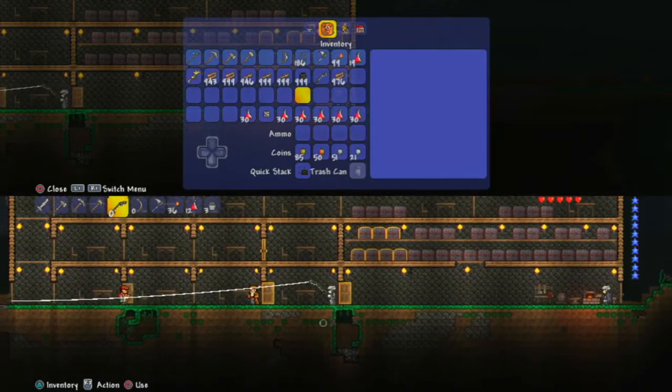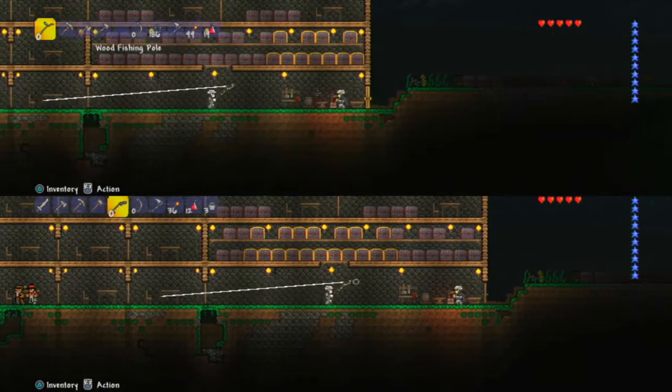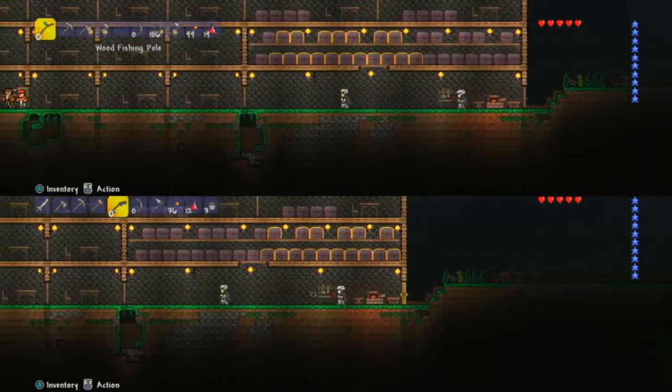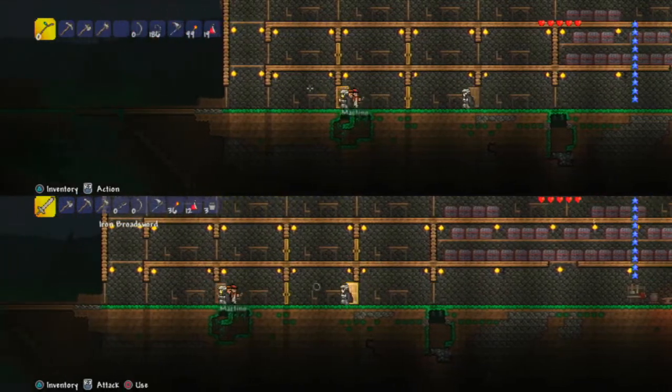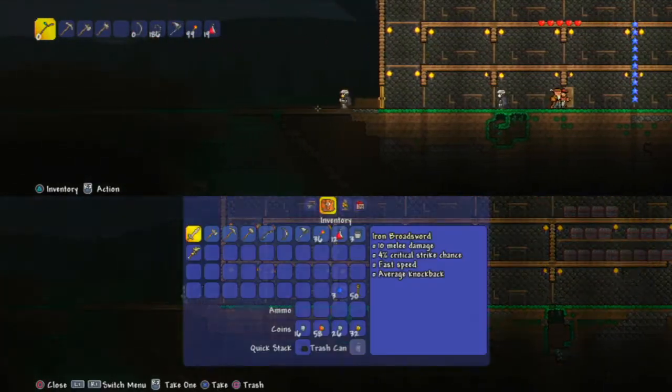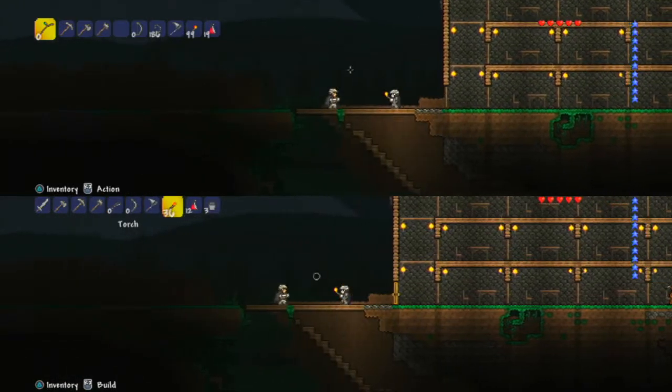Then you put the fishing rod on your hotbar, which is right here where my sword would be. It says zero on it — you're probably wondering why. That's because we are going to teach you how to get bait.